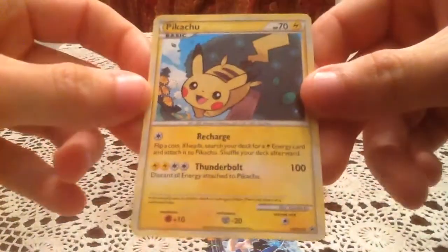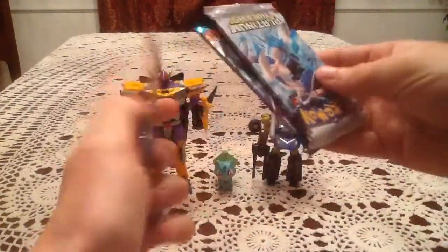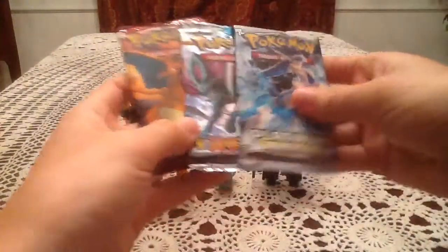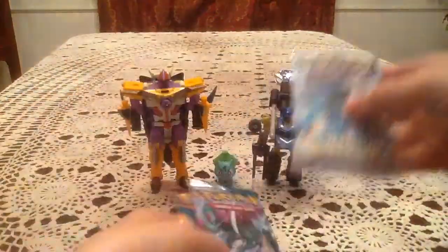Here is the promo Pikachu that is in so many of these — HeartGold SoulSilver, number 3. I'll put that to the side because I don't need to show that off again. And here are the 3 booster packs: Arceus, Unleashed, and Supreme Victors, exactly what I thought. We'll go in the order they came in and start with the Arceus pack.